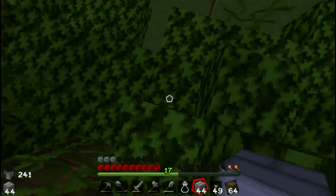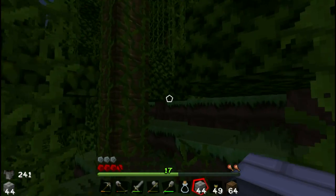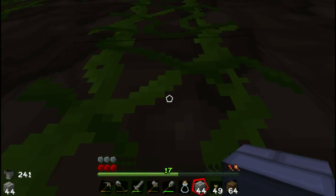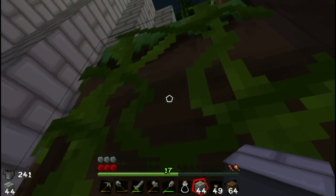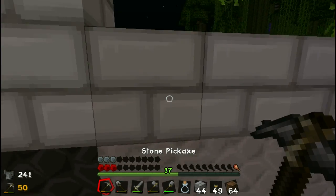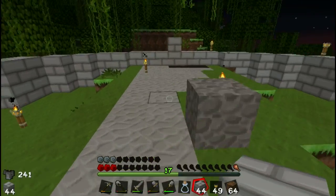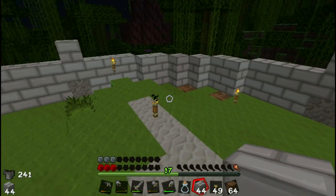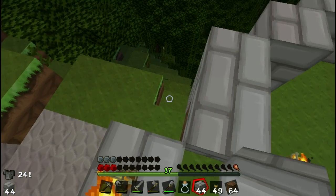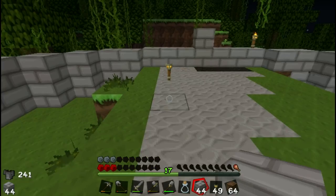Let's go have a look. Going around and climbing up — it's starting to get dark already. There isn't a way in at the moment, so I'll just have to chop a way in. And here we are — it's all perfectly well lit up and it's all rather big and rather round. So the next job will be putting a floor in here. It's all pretty much mob proof now. Spiders can obviously just climb straight up the walls and walk right in, but creepers can't, which is my main worry. And I've lit it up all over.